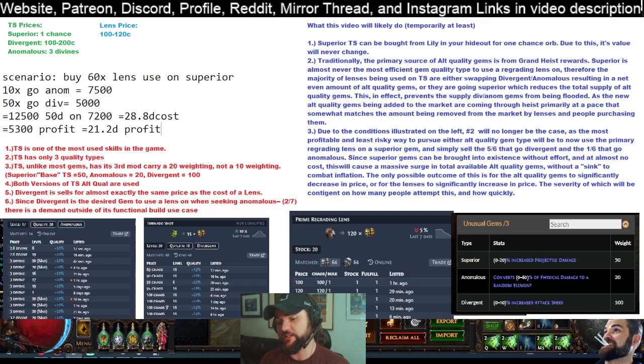And since most people are going to be wanting to use the regrading lens on divergent gems, and the divergent version is also a good gem in itself with a use case independent of being used as a gamble to get anomalous, you have the demand it naturally has for builds plus this surge in demand from people using it as a base to roll the anomalous gem. So because it's a one in six to gain a huge amount of profit, and the five in six situation where it goes divergent has almost literally no effect whatsoever, we can just do basic math and see what our net outcome is going to be.